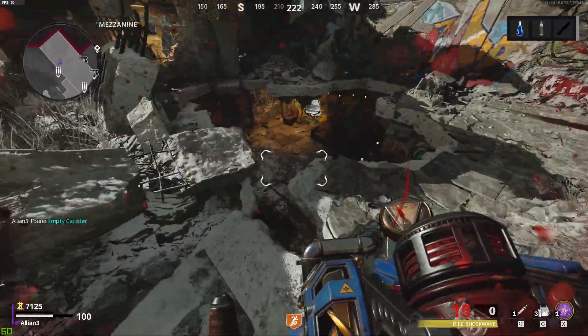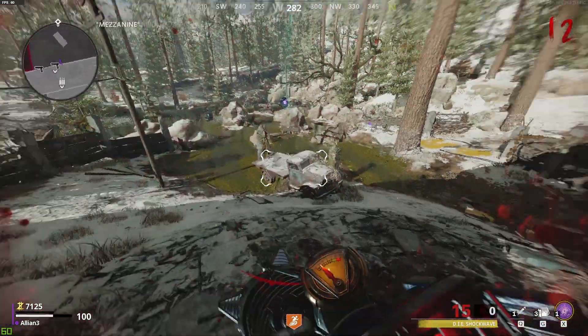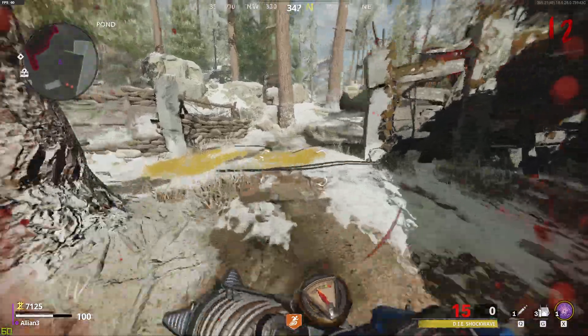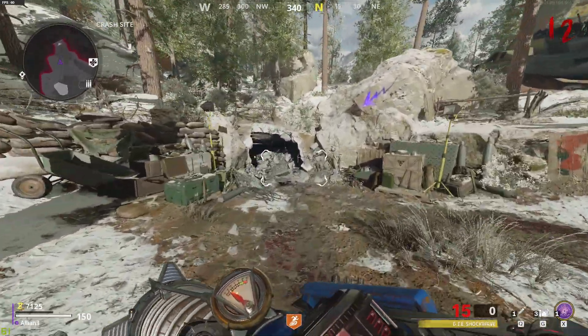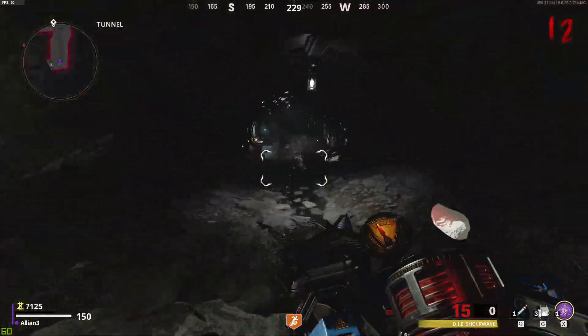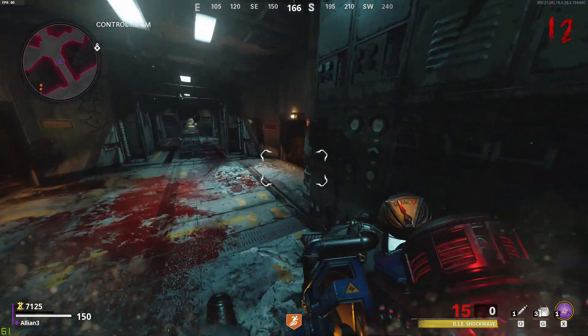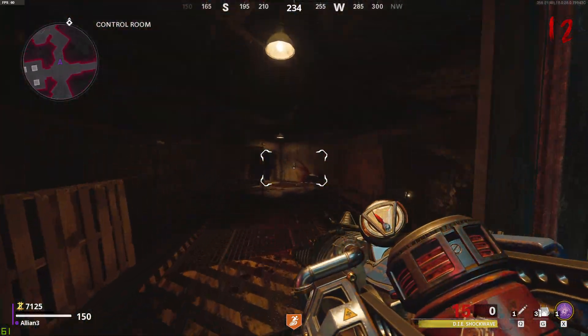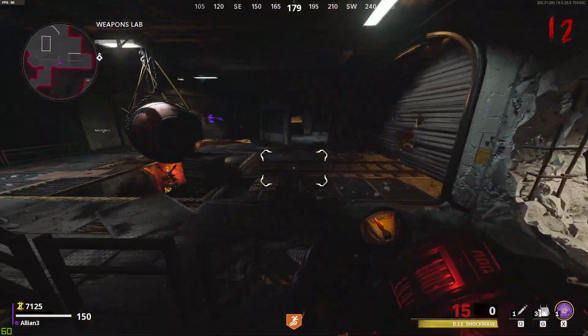After a few seconds you will get it — just pick it up. Now from here you're going to want to go into the weapons lab. You can also enter through the particle accelerator room, but follow where I'm going.